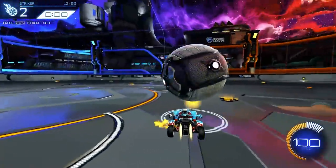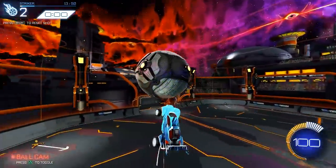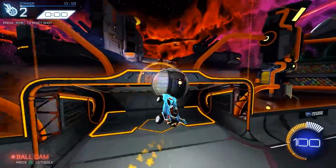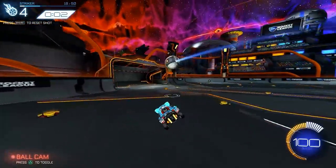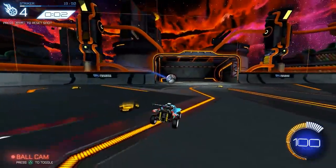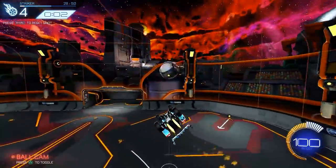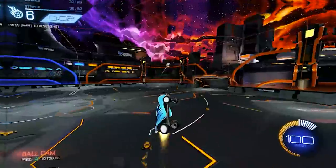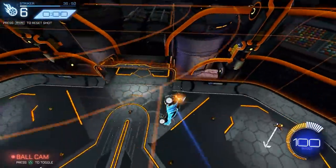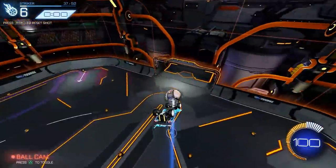Shots eleven through fifteen are going to cover dribbling. You'll be able to warm up flicks on the ground, catches coming from the air, or really whatever dribbling skill set you want to warm up before you get into Ranked. Then shots sixteen through twenty-five will start to include ground and air roll shots. Shots twenty-six through thirty-five will cover aerial shots, then wall shots. Thirty-six through forty will get into some tricky, fast aerial shots that you have to climb really high for.